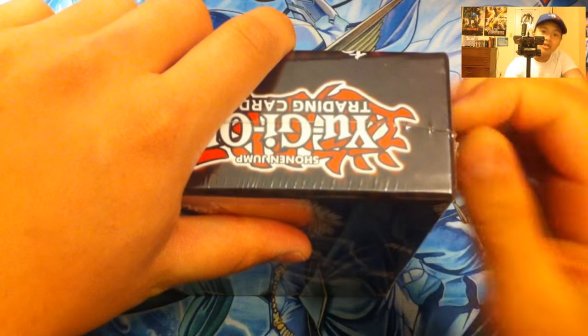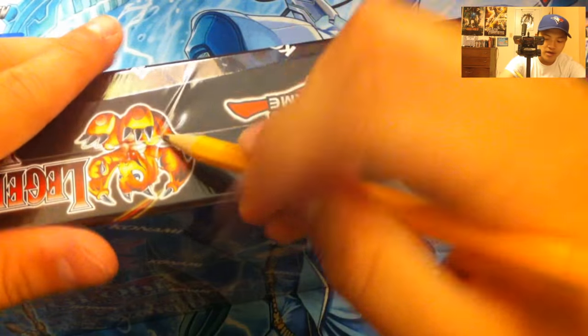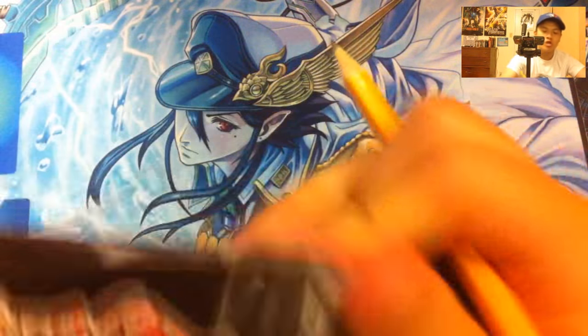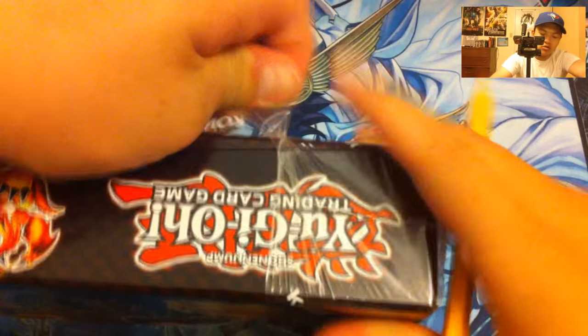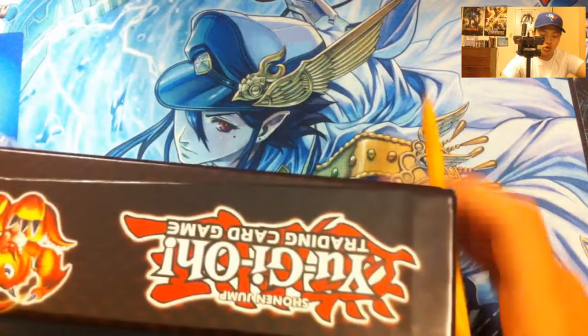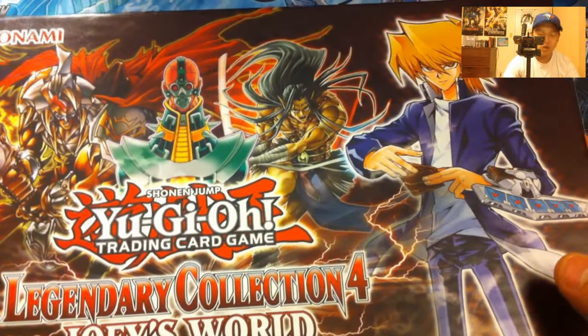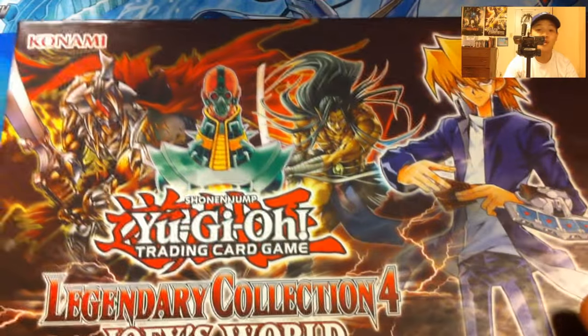This is Konami sealed — the seal is pretty tough. I got myself a handy pencil to rip that apart. Baby dragon! I'm going to summon my Jinzo. I also have my baby dragon and time wizard — I got my time wizard. And I got my red eyes black dragon. Joey's World! Legendary Collection 4, let's get it!